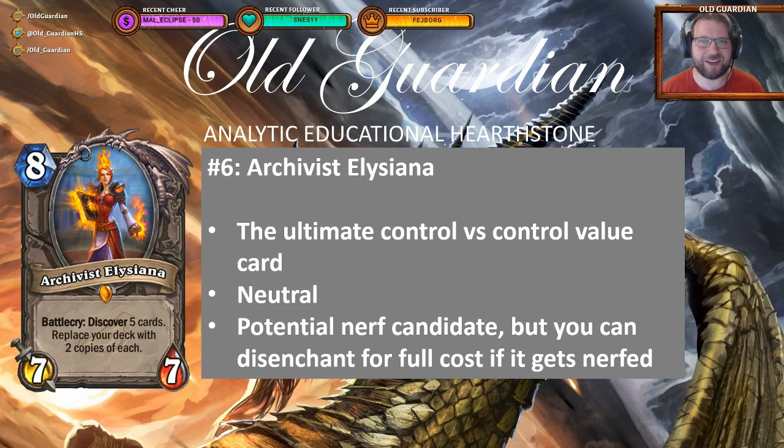At number 6, Archivist Elysiana. 8-mana 7-7. Battlecry: discover 5 cards, replace your deck with 2 copies of each. The card that made control games go to the turn limit. And if making lots of games go to the turn limit does not get you a spot in the top 10 — even though the result might be terrible — this is still nonetheless a powerful card.